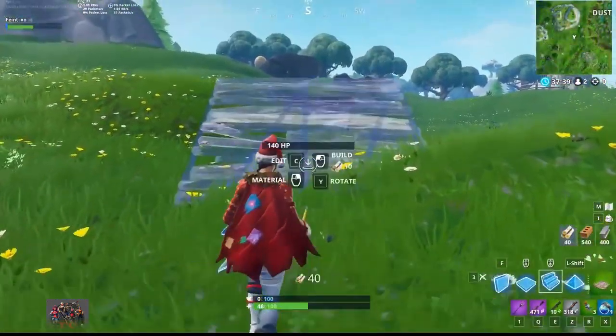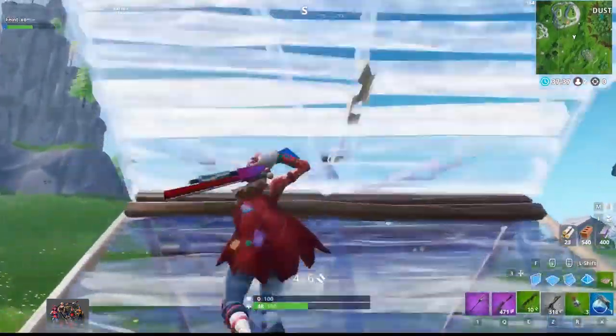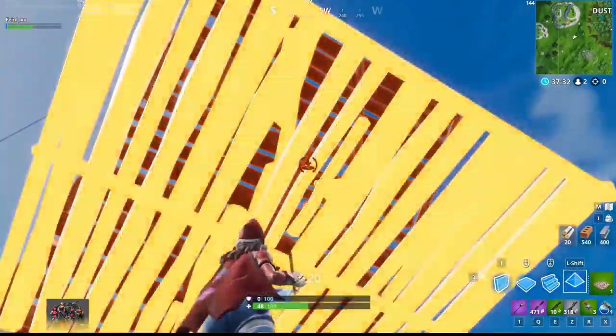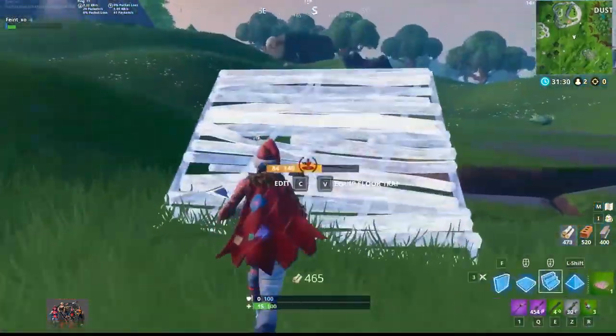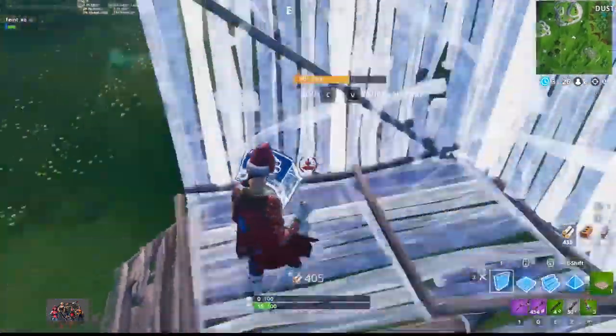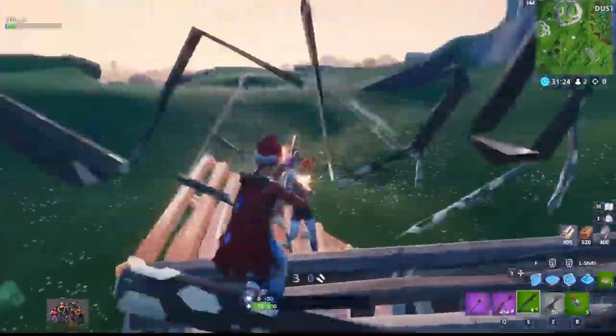Now you might be thinking, what if the player who ramps above me places a floor under their ramp, blocking me from placing the pyramid? This is a valid concern, but top players have already adapted. To counter this, you need to place the floor yourself before they have the chance, then you can edit a corner to give yourself the angle you need to place a pyramid above them.